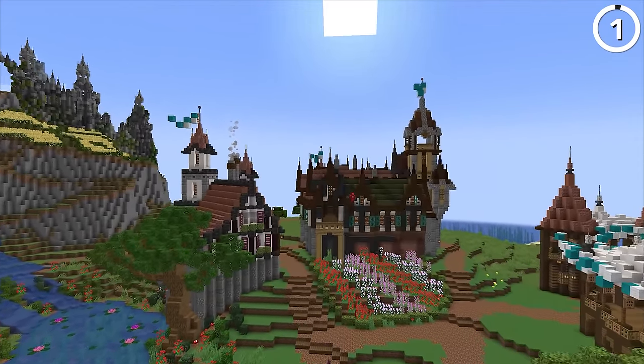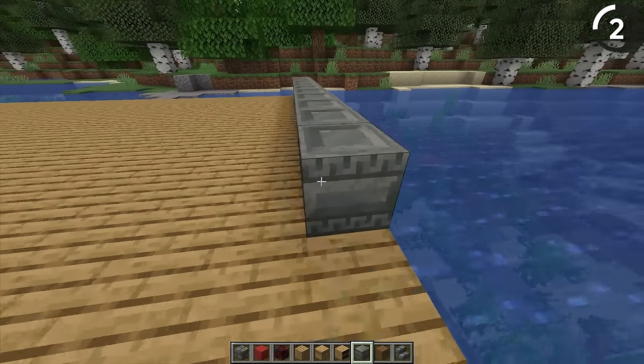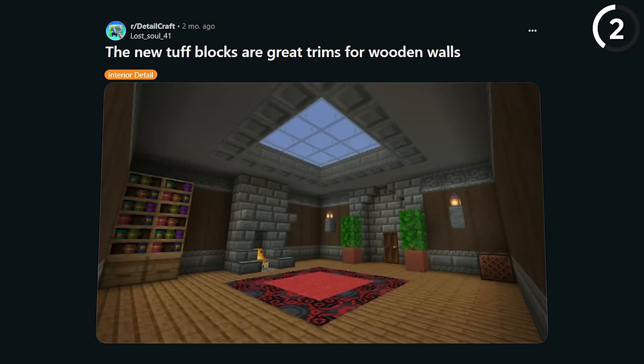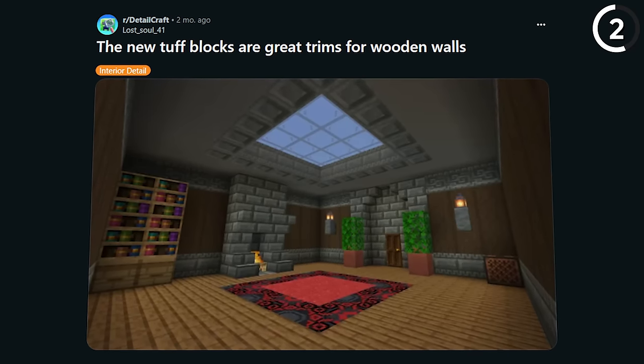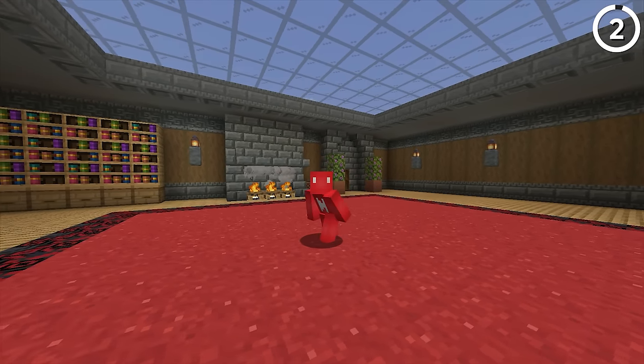While we didn't get the tough golem in 1.21, the new tough blocks are great ways to add trims to your wooden walls. Especially pairing this with stripped dark oak — as you can see in this example, you get some really pretty results. And honestly, if I was andesite, I'd be worried seeing this.